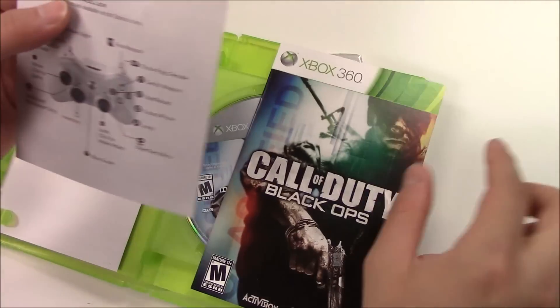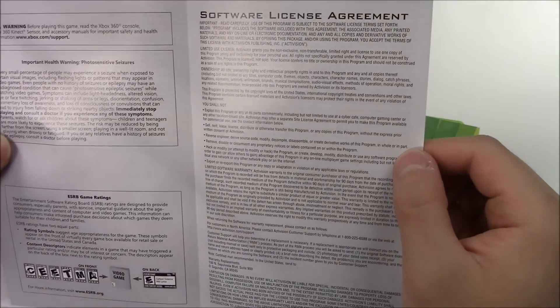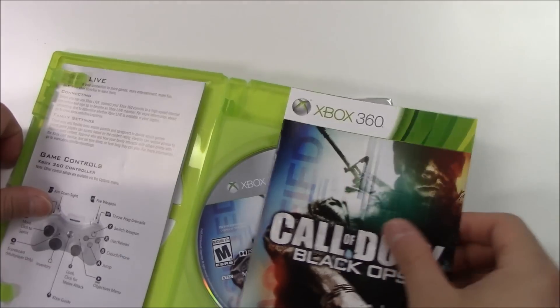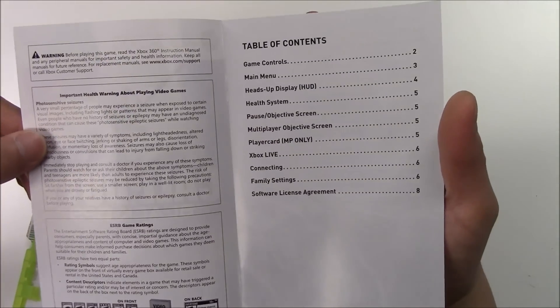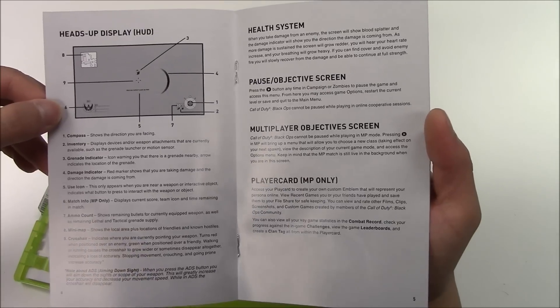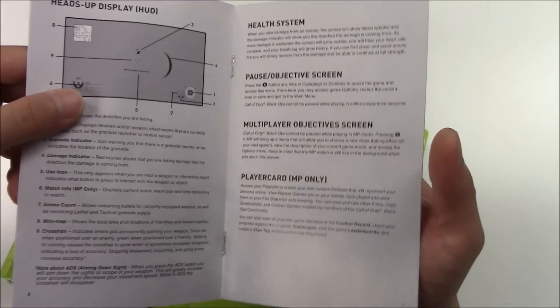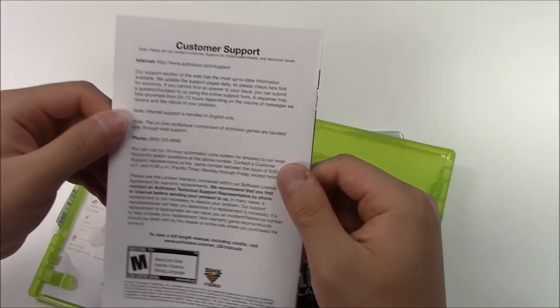Moving on to see the manuals. Here's the instruction pamphlet — it says Xbox Live, game controls, warnings, software license agreement, and customer support. And here's the Call of Duty Black Ops 1 manual. Skimming right through: warnings, table of contents, game controls, main menu, HUD, health system, pause objective screen, multiplayer objective screen, player card, Xbox Live connecting, family settings, notes, software license agreement, and customer support.